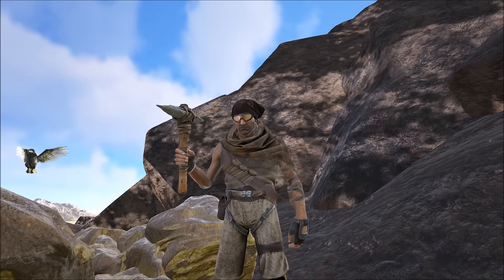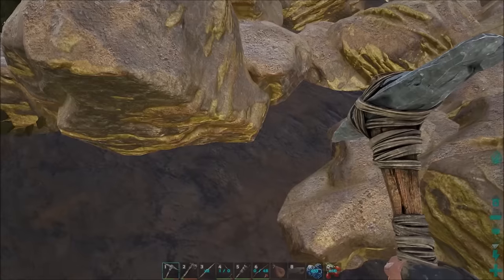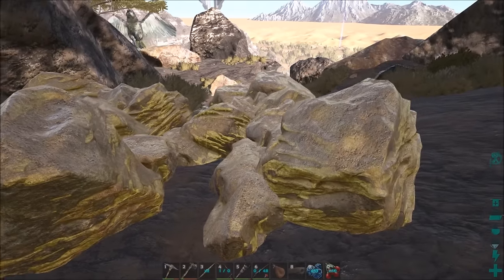Sulphur is a new resource that has been made available in Ark Survival Evolved Scorched Earth, and it's very hard to come by early on. That's because it's up in the high mountains.